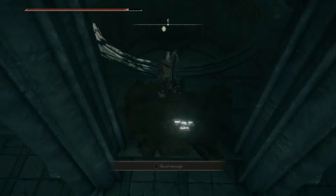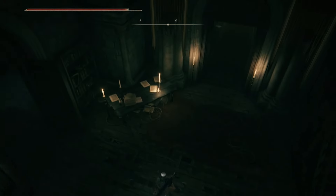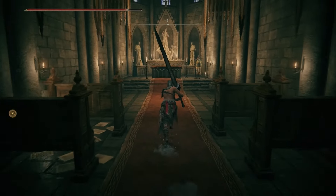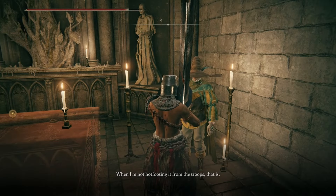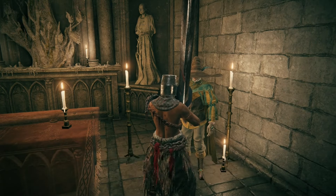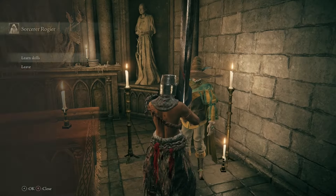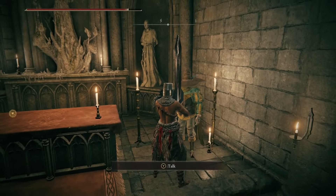Make your way to the Rampart Tower Site of Grace — just beyond that you'll find a church and jump into a hole within one of the towers. Turn to the right and immediately you'll see Rogier. Walk up to him, exhaust all of his dialogue, and tell him you're there to kill Godrick the Grafted. You can also buy a few sorceries from him.